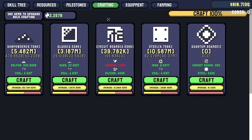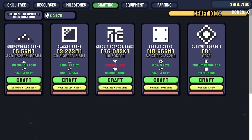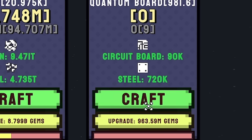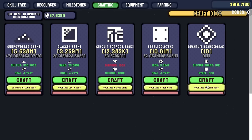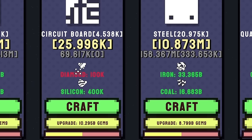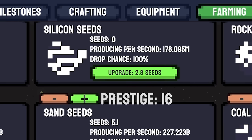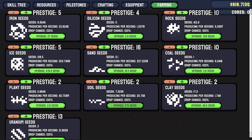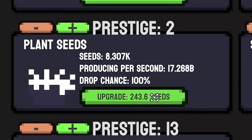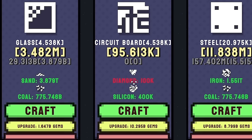We can now head into crafting and we have quantum boards. They cost circuit boards and steel to craft. I can use my gems - I got 2 billion gems - so let's pump a load into that, which means we get more per craft. We need to keep crafting steel, keep crafting circuit boards. Down on the farm we've got soil seeds, clay seeds, and silicon seeds which we didn't have before. We're now getting like 40 billion a second, but we're not getting diamond or silicon and we need circuit boards big time.